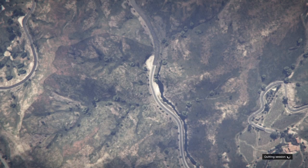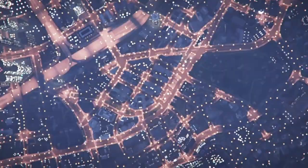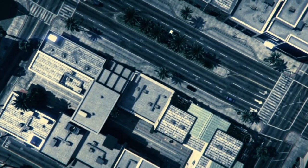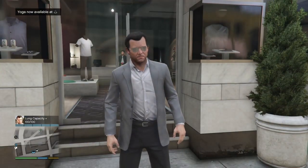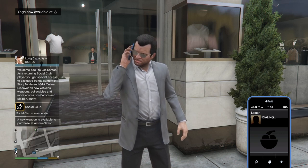Wait until you load into story mode. You should load in as Michael, because with the modded save it will give you Michael. As you can see I've just spawned in now. If you spawn in this area it should work — you just need to have spawned with Michael. You will now hear that you get a phone call from Lester. Wait for him to answer.